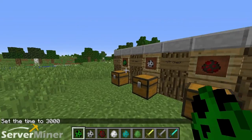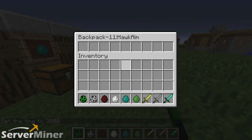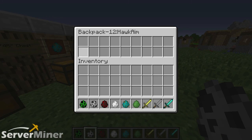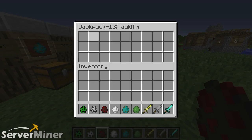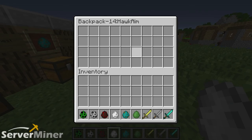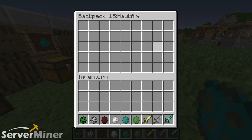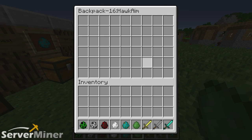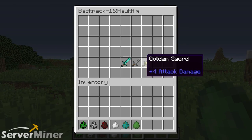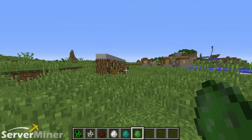Now I'll give you a quick example of what each one looks like on the inside. As you saw, the 9-slot backpack has 9 slots. The 18-slot is double that. The 27 gives you 3 rows, the 36 gives you 4 rows of space, the 45 gives you 5 rows, and the 54 gives you 6 rows of space. This backpack is awesome — pretty sure everyone's going to want to use this one. You can put all your stuff inside, run around with it, open it back up whenever you want, and pull stuff out again. Pretty awesome stuff.